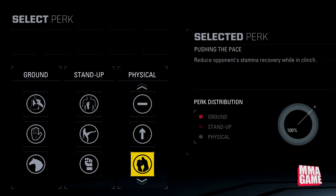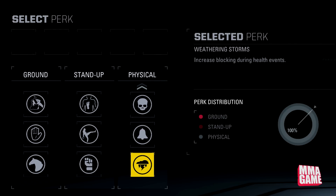Next up, Pushing the Pace — reduces opponent's stamina recovery while in clinch. Next is Vengeful — increases damage of strikes during opponent's or own health events. So this is pretty epic — even if you get hurt, your strike damage will be increased. You can probably catch some people with some nice counters with that one for sure.